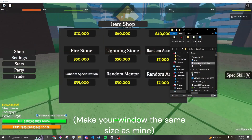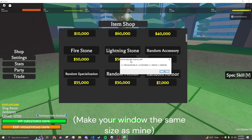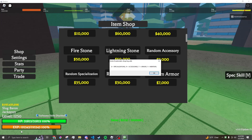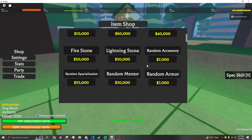You're going to want to turn on the macro like this after you install it. These are the keybinds: E for specialization, R for accessories, T for armor, Y for mentors. If you want to completely exit the macro, click F2. I'm going to click R.